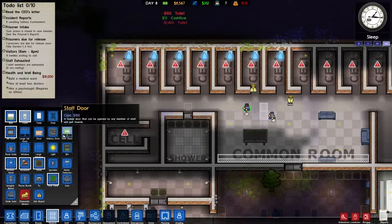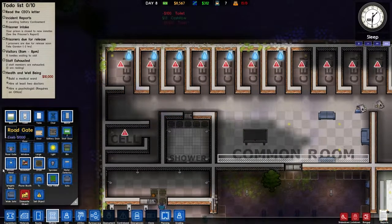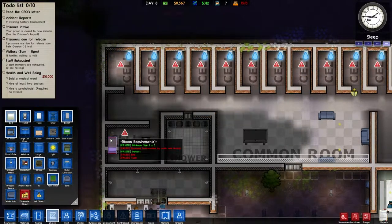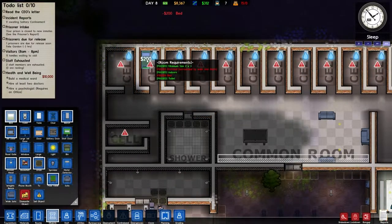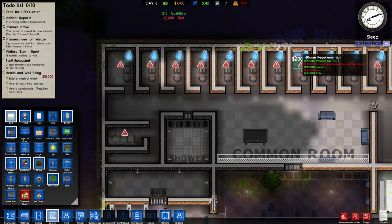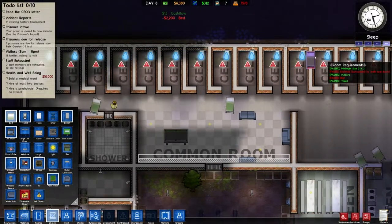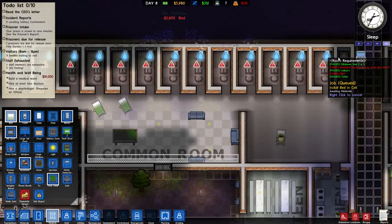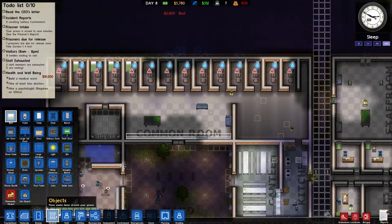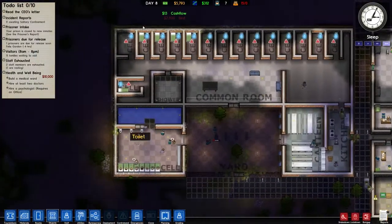Even after cheesing the system and summoning the guard, he got away. I'd totally fire that guard but I have no idea which one it is — they all look alike, well pretty close. That's a rough first day on the job. If I ever find out who it is, he gets to clean the showers for the next week.